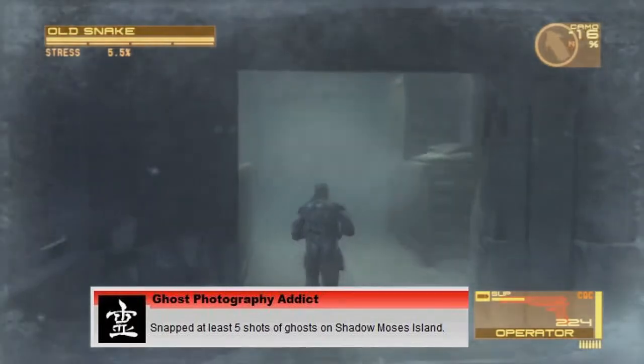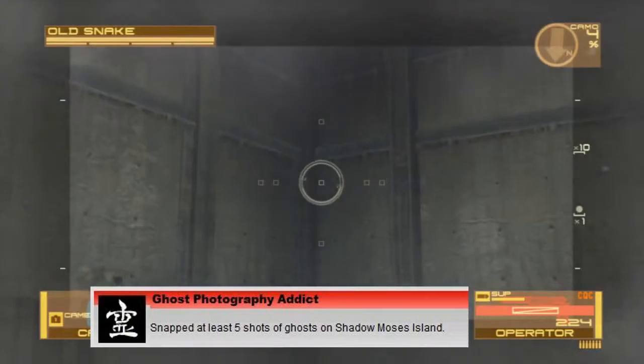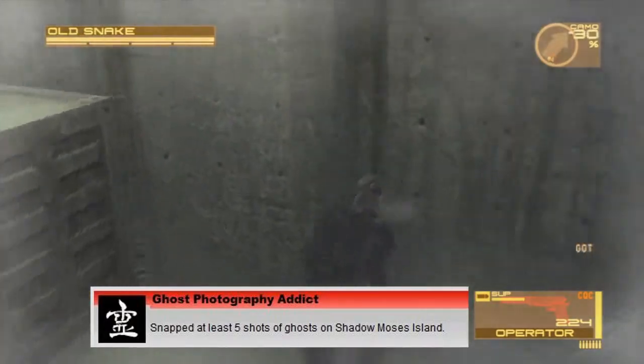In order to get the camera, you have to get it from the mission briefings of either Act 1, 2, 3 or 4. It's just behind the desk that the sun is always on.